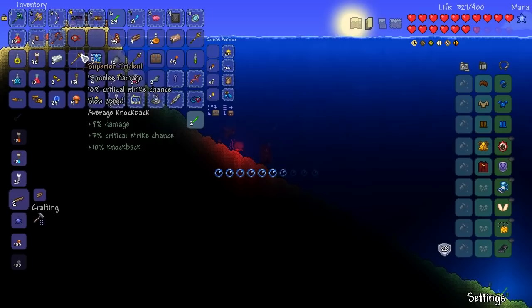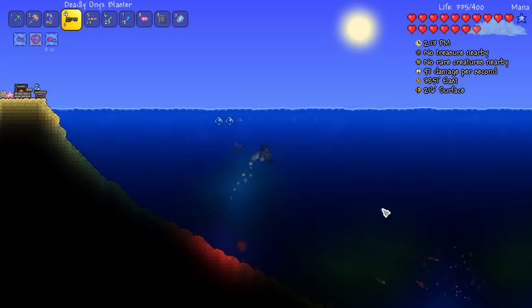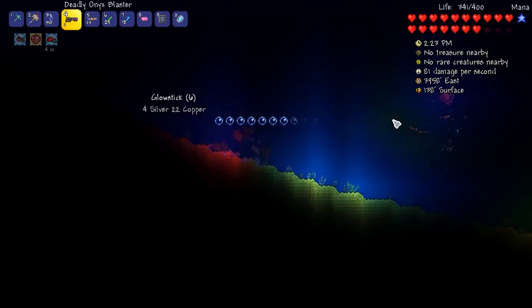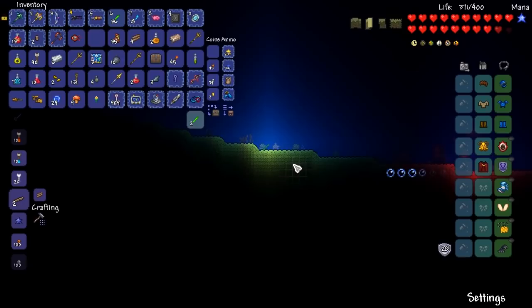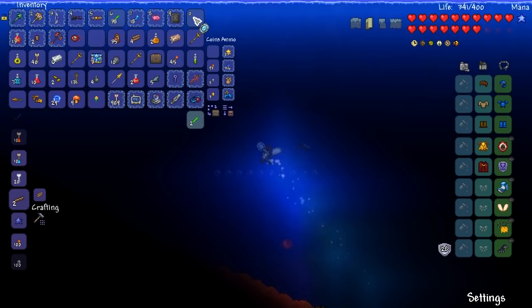A mechanical eye — hey, I only just noticed that. We could summon in the twins if we really wanted to. You guys were saying we should try and get some crystal bullets and combine them with our Onyx Blaster, and we can give that a go against the twins — I've never actually tried it before. I've always opted for the mega shark but it could be interesting to try something else. Now we've got five out of five shark fins — and now we can get the heck out of here.